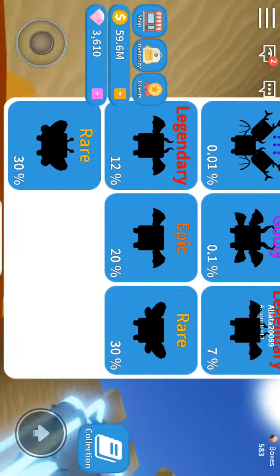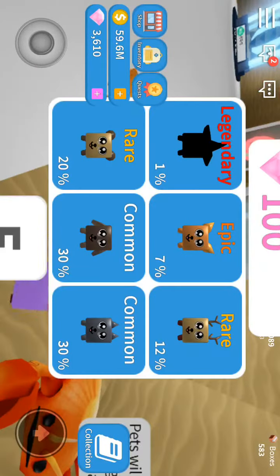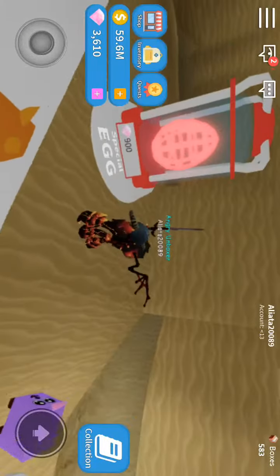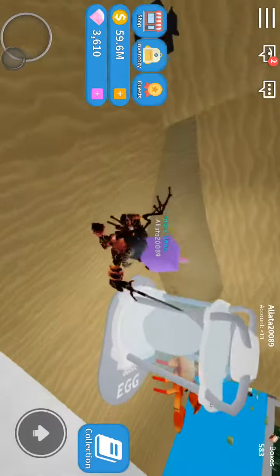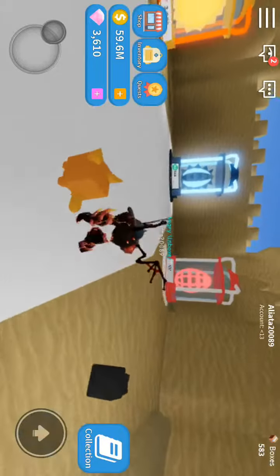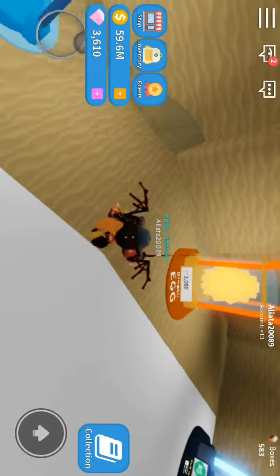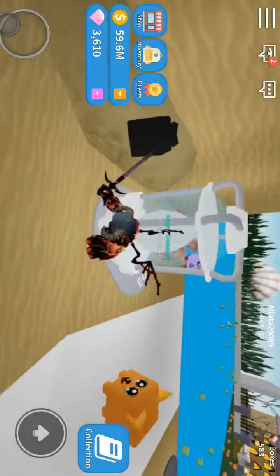I really want to hatch it but it doesn't let me. So I'm gonna be hatching six of these common basic eggs and then I'll be hatching one special egg and another basic egg, so I'll have one thousand left over.